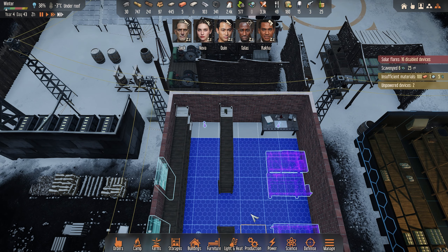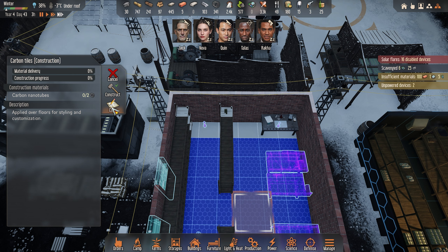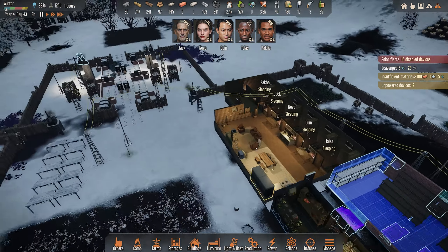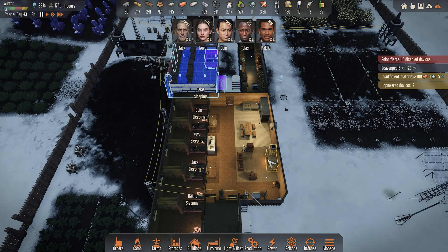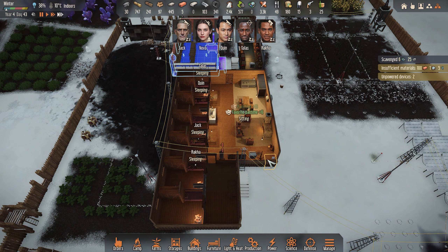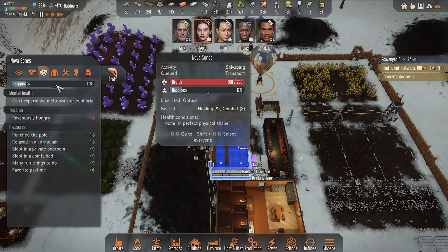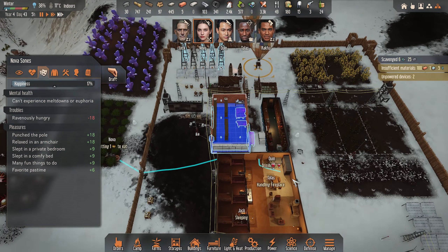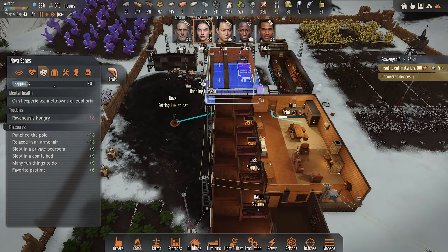Oh, I didn't do that back row. Carbon nanotube tiling — who doesn't like carbon flooring? Fancy pants. I was waiting for the night to end and I didn't have the thing unpaused. Had a private room bonus, was comfy — now gets to punch a pole, have a little zen moment on the couch, then decides not to eat like I told her to. You're ravenously hungry — why are you not eating? Because I told her to eat veggie stew or porridge, and the porridge was consumed by somebody else before she got to it. Fair enough.